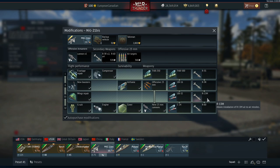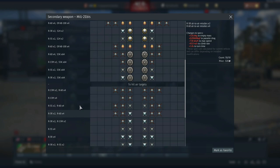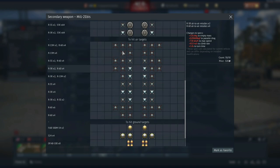The MiG-21 BIS adds the R-13M air-to-air missile as an option. It's a rear-aspect IR-guided missile with a 9km range and 15G maximum overload. Comparing that to the R-60: the R-60 has 8km range but 30G overload. So the R-13M has slightly longer range but way less G tolerance — the R-60s are still the better choice overall.